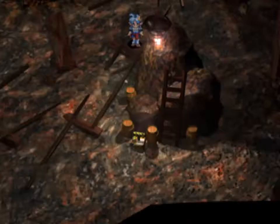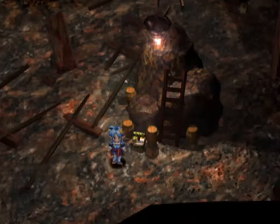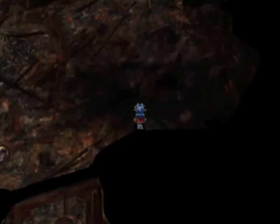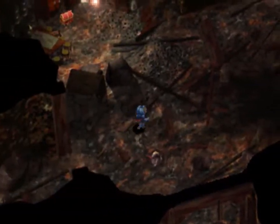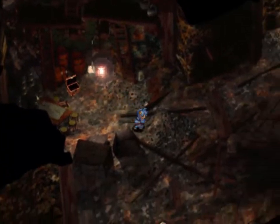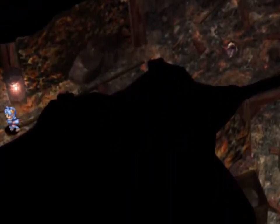There should be — oh, there's a bomb here. Let's blow this up. Absolutely nothing. I knew there was something just around here somewhere — a paralysis check, if you don't have any yet. Then we want to head down to the left here, blow another one of these up, and then we'll heal. I don't think this one unlocks anything either — it's probably just the one that we got last time.